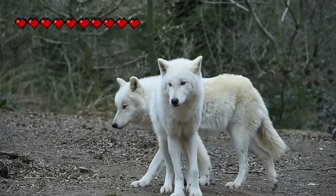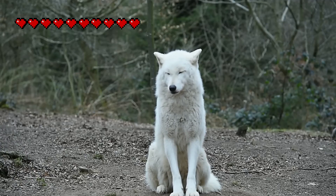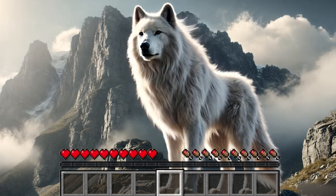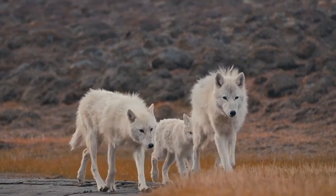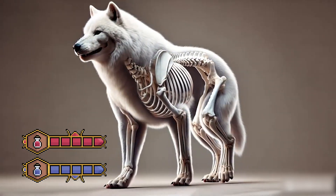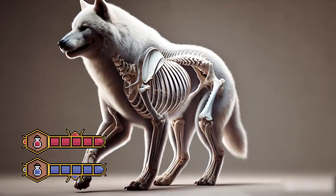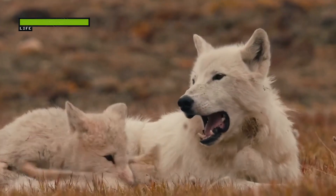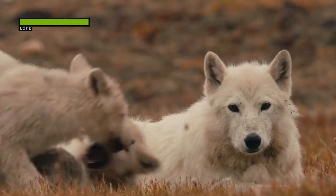The Dire Wolf isn't just bigger than the Grey Wolf. It's almost on par with smaller big cats like the Leopard, but with a stockier build. It has thick calves, broad shoulders, and a short but extremely dense skull. The Dire Wolf may look like an oversized Grey Wolf, but that's not the case. In terms of appearance, the Dire Wolf is thicker, heavier, and more muscular at every critical point — especially the shoulders, neck, and skull. While the Grey Wolf builds for mobile guerrilla tactics, the Dire Wolf prefers to face-check every combat with sheer physical strength.